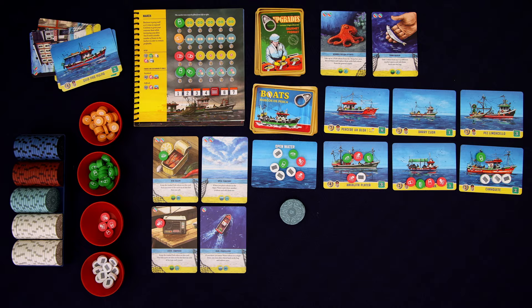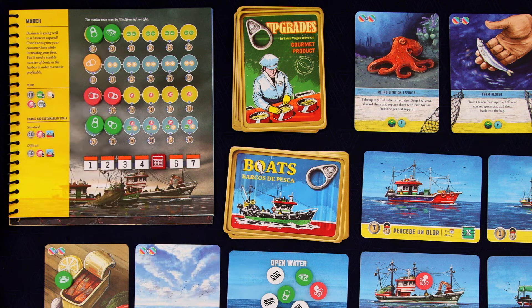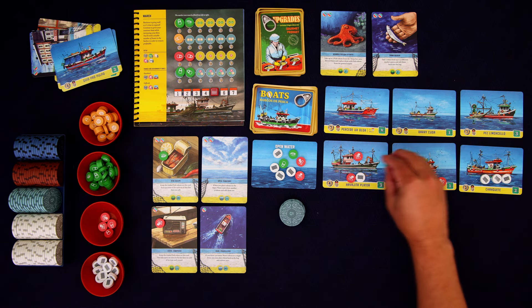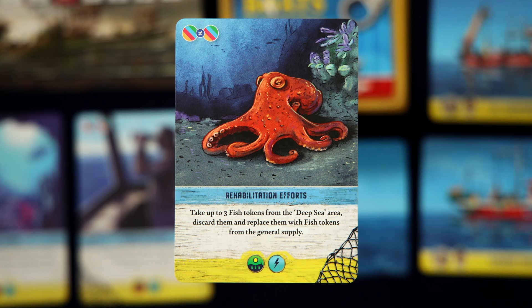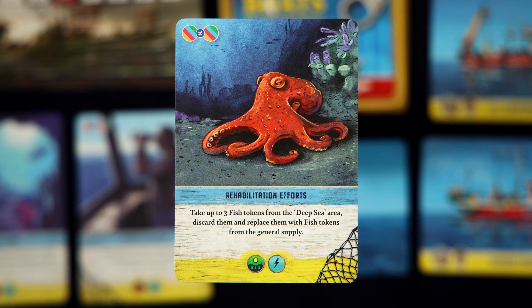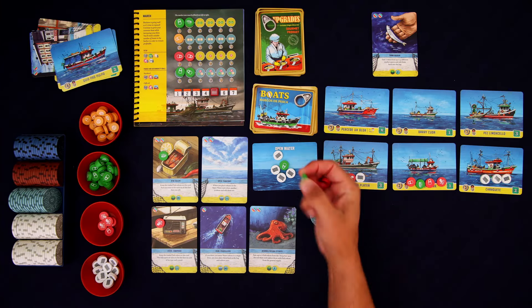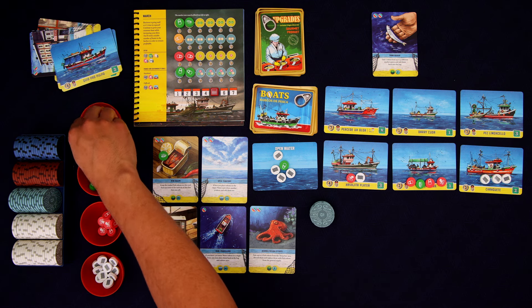We're now up to 20 bucks — that's pretty good. We're also going to sell these mussels: that's going to be three plus two, so five more. And then I'm going to use these two to get this card — Rehabilitation Efforts. It says to take up to three fish tokens from the deep sea, which is any of this area as well as anything on the open water card. We're going to discard them and replace them with fish tokens from the general supply. So let's take two of these octopi and one mussel, and replace those with three scallops.